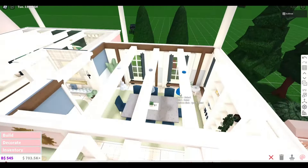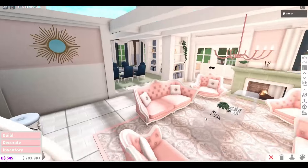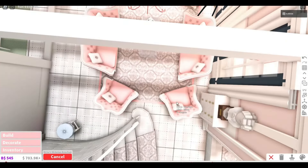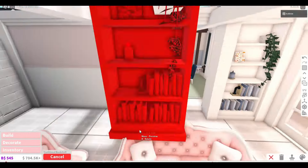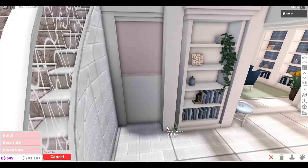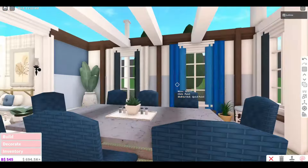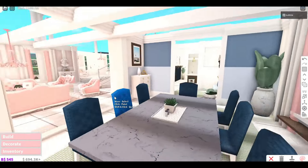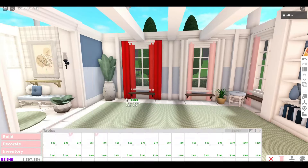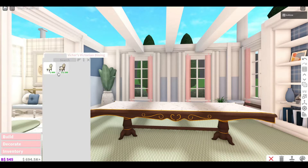Moving into the living room, I have to get rid of these sofas and change them to much fancier ones. This fireplace looks so lonely and odd in the corner, so it definitely had to get moved — it looks much better on this wall and now it actually serves a purpose. This mirror had to go too; it's just not working with the pink palace theme. Instead, to balance the room, I added a bookcase and another little seating area.